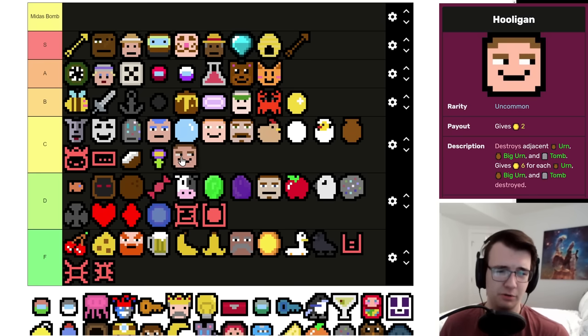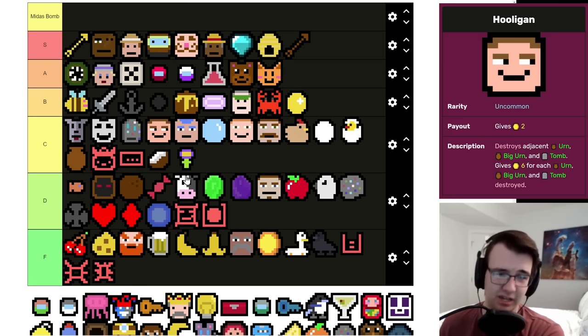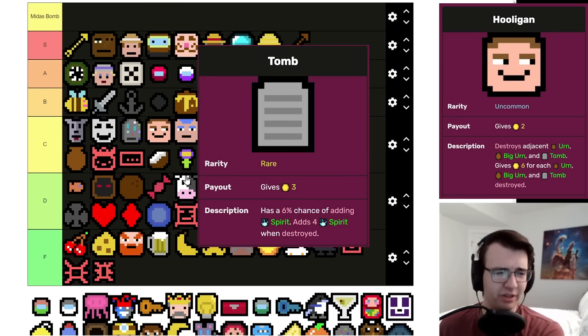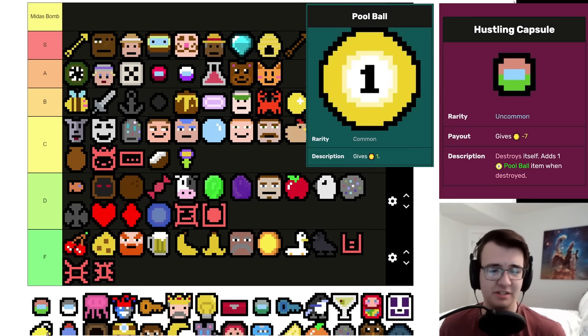Hooligan is a great mid-game item — you're generally going to stumble on an Urn in the early to mid game. I wouldn't say it's that good, obviously you're not going to build around it, and destroying a Tomb with it kind of feels bad because I don't mind the Tomb in the first place. I'd say right above Bartender makes sense.